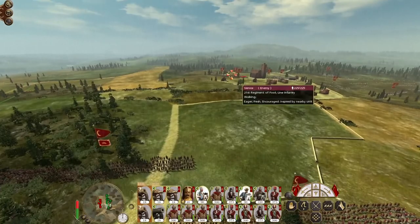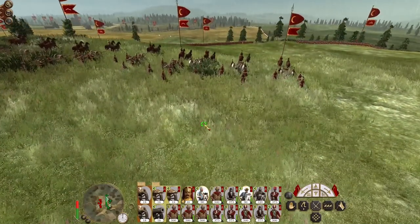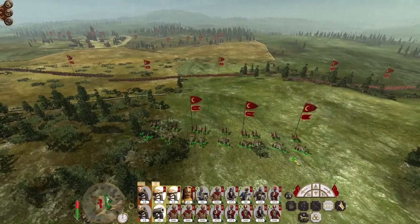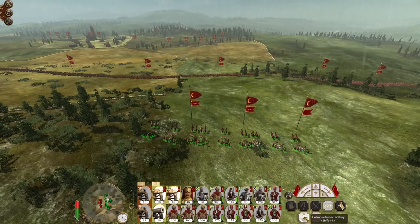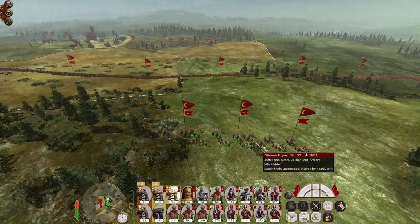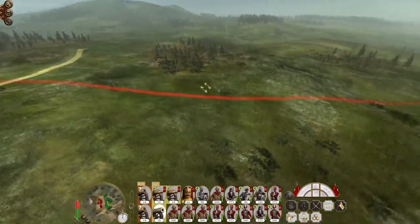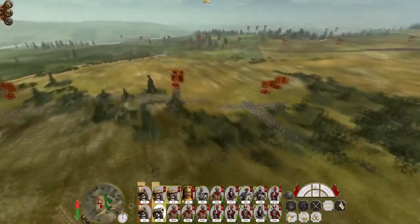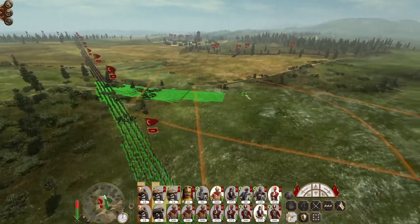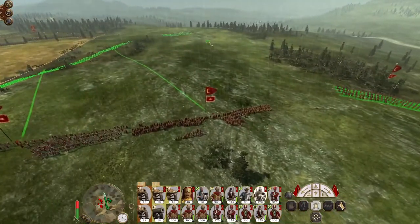Don't push the cavalry up too far on the flanks. Scenarios like this are where the great gun will never truly be used to its maximum effectiveness because it does have that enormous range. 24-pounders have got a range of 900 - that's only an extra 100. They can engage people all the way to the far edge of the battle map. They do have Swiss Pikes so you need to be careful.